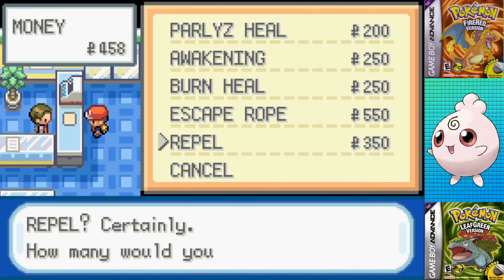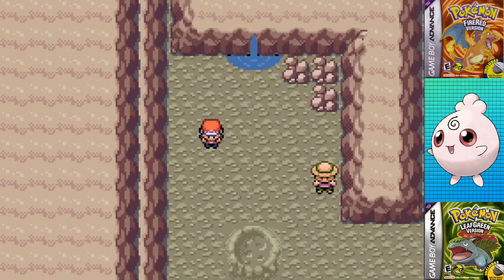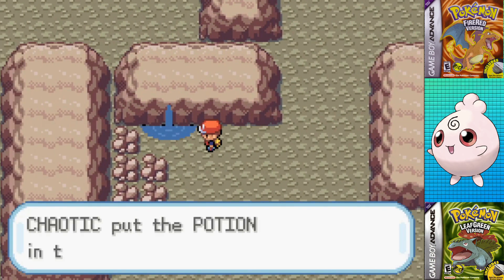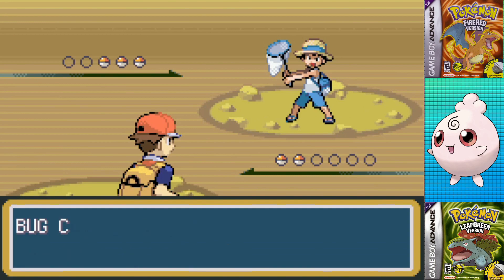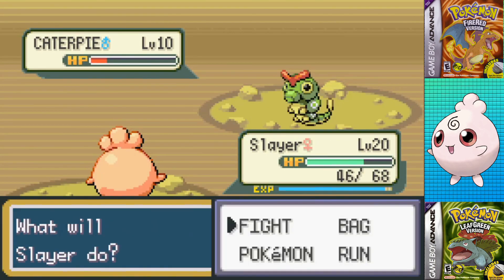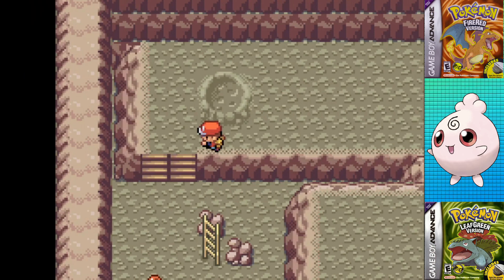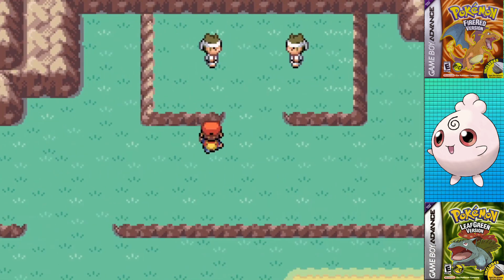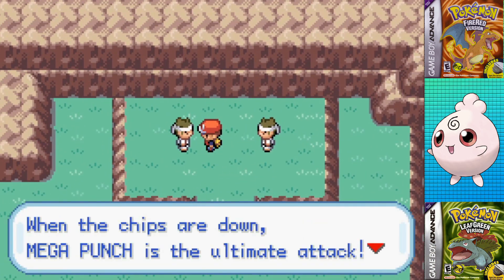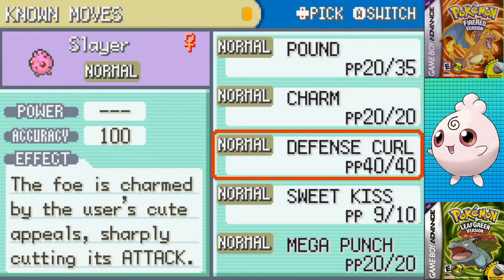Next up is Mt. Moon, and since I spent a lot of money on Potions and Antidotes, I barely had enough for Repels, but I managed to get through without having to deal with a bunch of wild Pokemon. I actually skipped a few trainers in here, mainly the Scientist that has Magnemite, since I don't have a good way of handling Steel types. On the way though, I grabbed the Dome Fossil. I'm gonna be doing a coin flip for all of these runs — if I get Heads I'll take the Dome Fossil, but if I get Tails I'll get the Helix Fossil. I actually did some retroactive coin flips for the last 10 runs, where I got 6 Heads and 4 Tails, meaning the Dome Fossil is in the lead from 7 to 4.